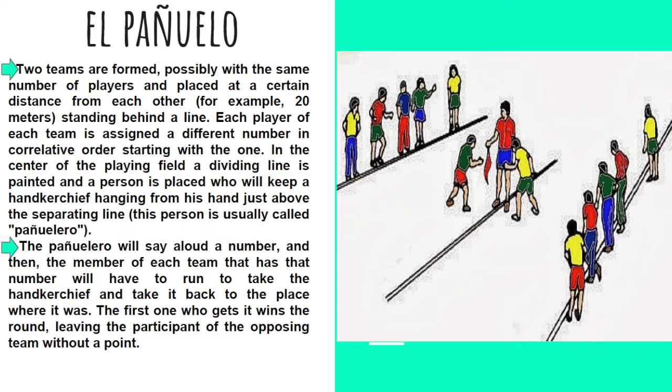El Pañuelo: Two teams are formed, possibly with the same number of players, and the pañuelero, who is the person in the middle, gives them a number from one to ten. He calls out a number, and then the member of each team with that number must run to take the handkerchief and bring it back to the starting place. The first one to do so wins the round, leaving the opposing team without a point.